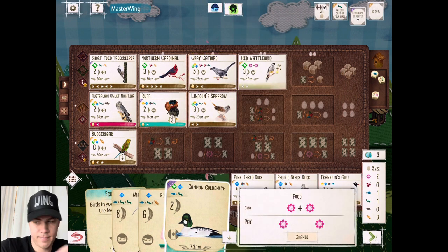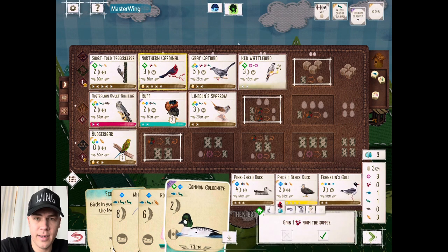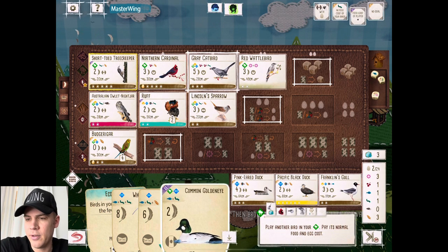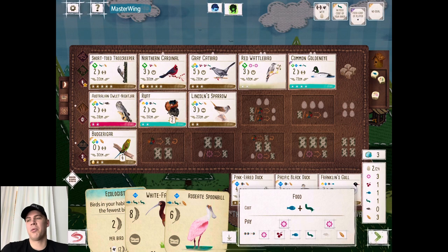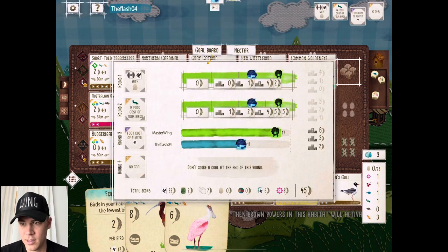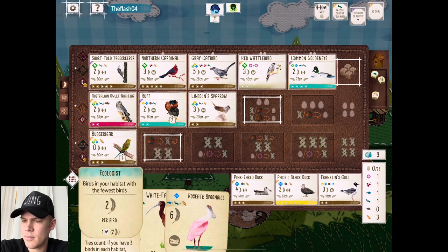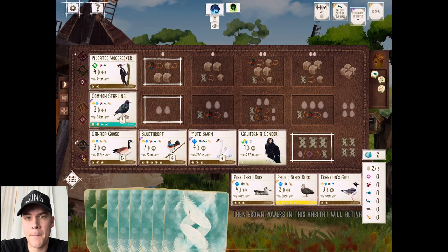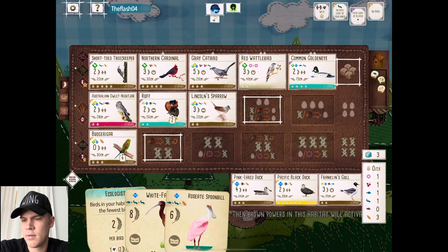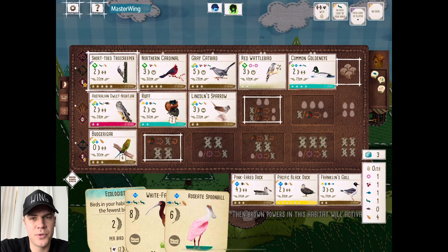Got to play the Red Wattlebird first — we need that Nectar. Birds less than 49 centimeters — I get a Nectar for that, so I got three of those. And now the GoldenEye — big double play in Oceania. The GoldenEye will get me at least three eggs at the end of the round. You don't see the Tree Creeper often in Oceania. Of course we are completely out of eggs now, but that is okay. We're winning this end of round goal on food costs to play birds. We need to lay eggs, and then I will probably play a bird here at the end.